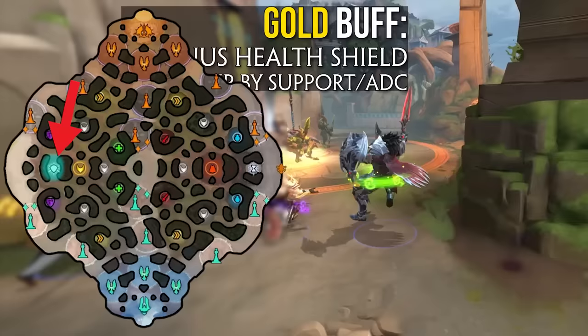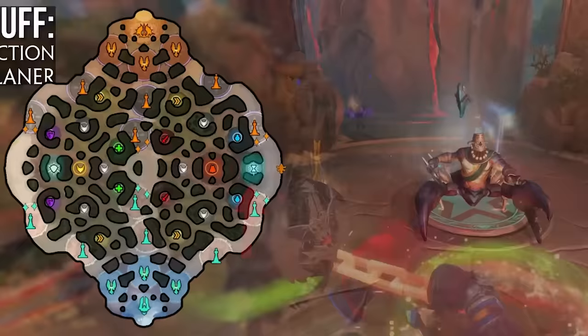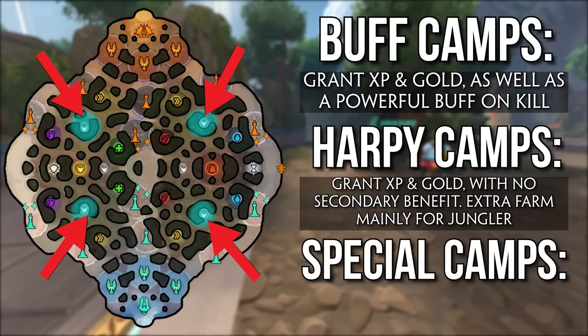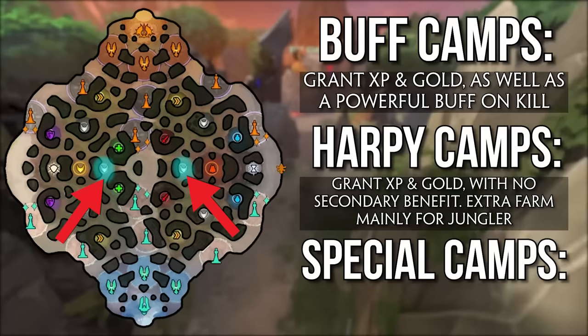Gold and silver buffs are in neutral locations on the map. Since there is only one copy of each on the entire map, each team has to fight over them and they frequently become points of contention early on. Both can stack on top of regular buffs — for example you can hold blue buff and silver buff at once, but not blue buff and red buff. Gold buff is on the duo side and provides a health shield, usually picked up by the support. Silver buff is on the solo side and provides cooldown reduction, taken almost exclusively by the solo laner. There are also harpy XP camps located around the map that simply provide XP and gold with no secondary benefits — two per team, mostly taken by the jungler.